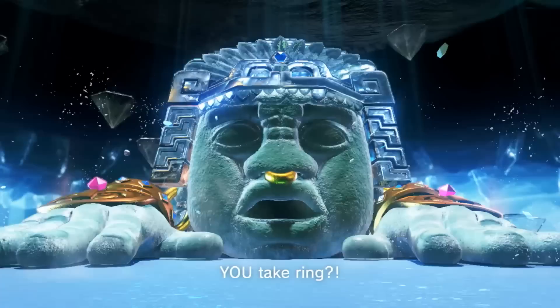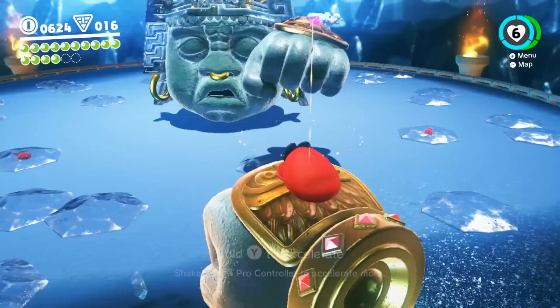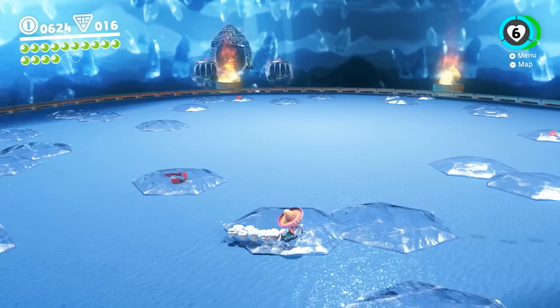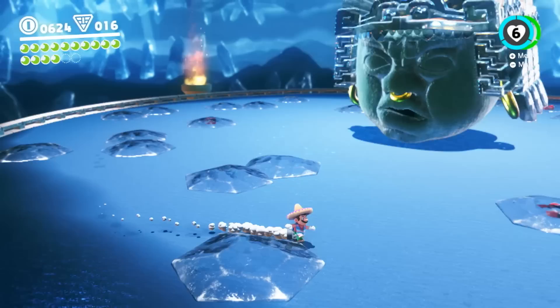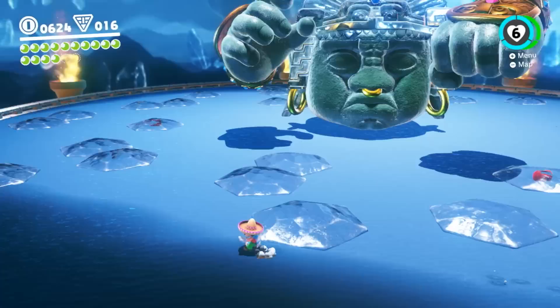In Sunshine, everything involved FLUDD except those levels where they steal your pack — which are some of the better parts. There are totally levels in this game that are very much like that Sunshine concept but without a hat. The boss fights are very Zelda-ish — the boss fights are awesome in this game. Are there cues for what you can capture? You just kind of try — there are definitely times where it's like 'can I take over that?' and you're like, oh, yep.